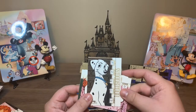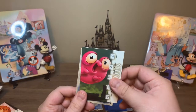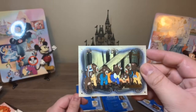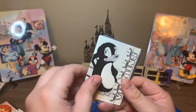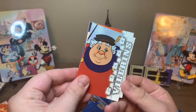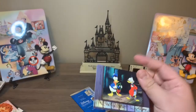This is Perdita from 101 Dalmatians. Rolly from 101 Dalmatians. This is Morph from Treasure Planet. And then this is another Pinocchio Remembrance card — when all the kids turn into donkeys.